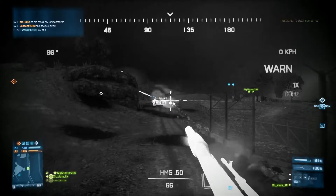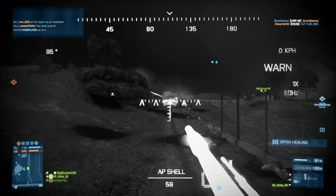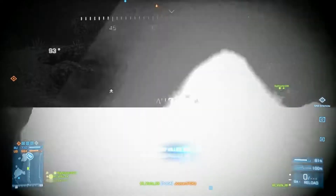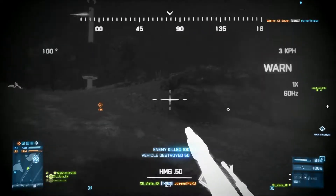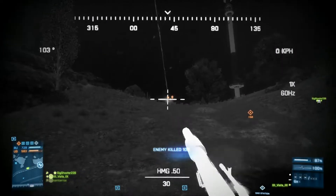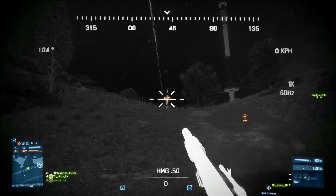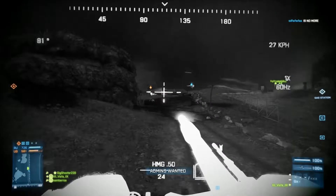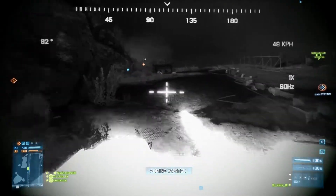Now, you see up ahead this guy kind of steals the tank, jumps in there. So quick switch back to my main cannon and drop him pretty quick. But impending doom is coming. Take a few shots at the chopper here, get him to back down, and I'm getting quickly in trouble.